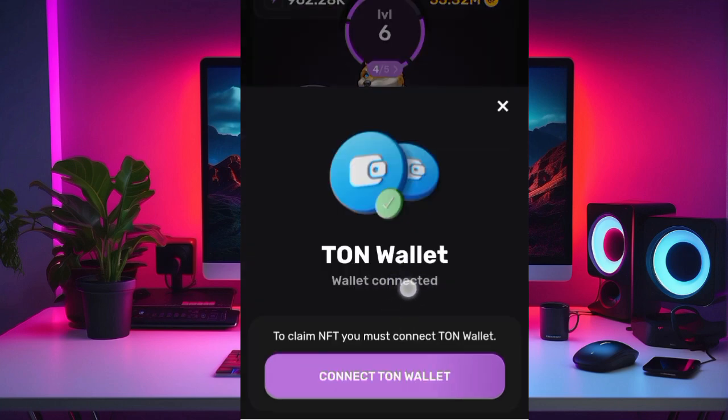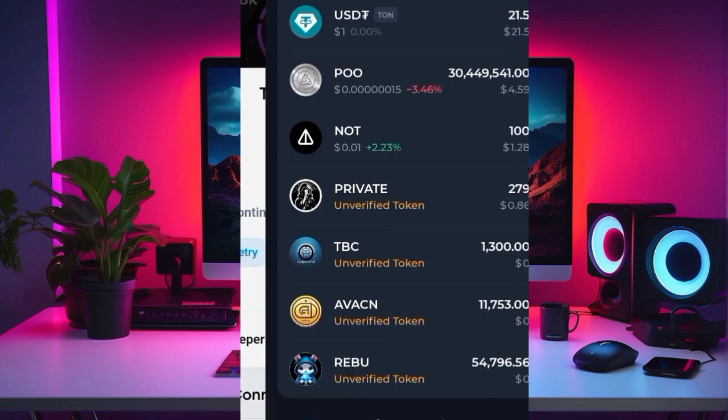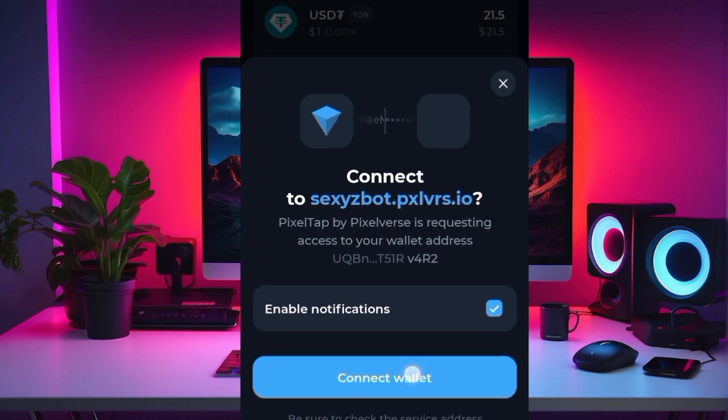Once you click on that, you'll be prompted to connect your TON wallet. You can choose any of the TON wallets you want to use — personally, I like to use TON Keeper. Click on 'Connect TON Wallet,' then select TON Keeper. It will redirect you to your TON Keeper app, where you click on 'Connect.'